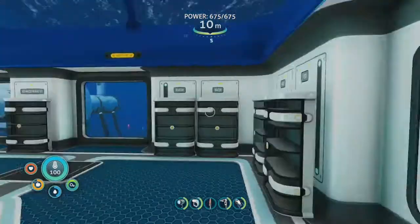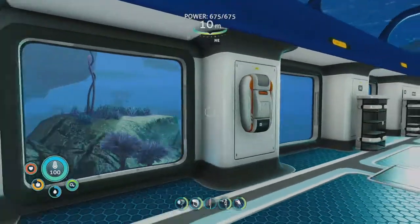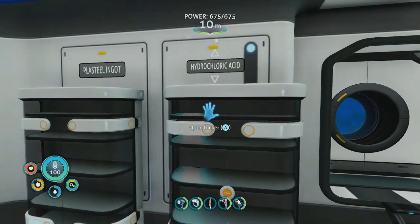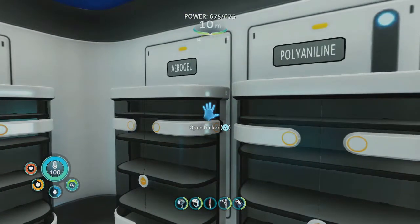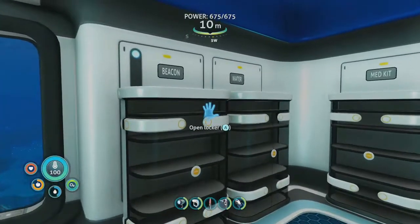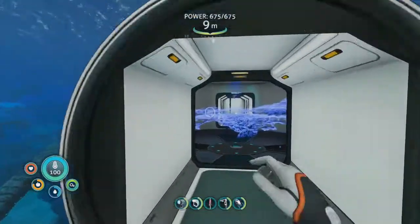Like I said, this is my whole library of stuff. Starting at the beginning: batteries, titanium, fiber mesh, silicone rubber, fabricator, glass, lubricant, enameled glass, glass, steel ingot, hydrochloric acid, benzene, synthetic fibers, aerogel, polyaniline, computer chip, wiring kit, advanced wiring kit, beacon, water, med kit, and food. And then last but not least, gonna make our way through here.